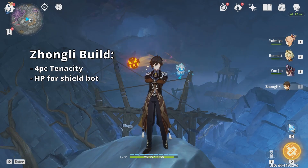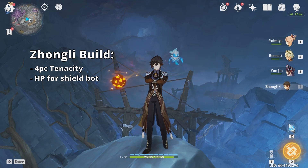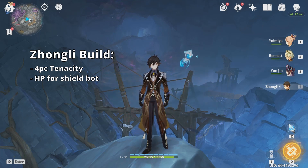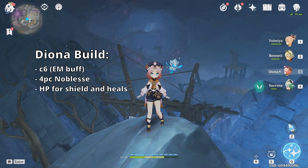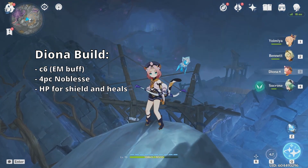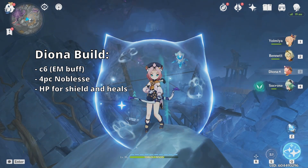I also enjoy running mono pyro teams, in which case I'll swap out Yelan for Zhongli and run the Geo Resonance, which is really strong, and also provides shields and the Tenacity buff. Diona is another really fantastic option — she provides heals, shields, and elemental mastery. So occasionally you can trigger some melts with Yoimiya.